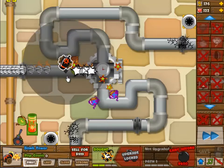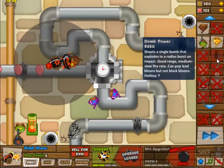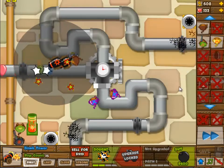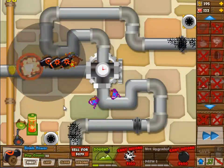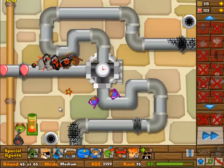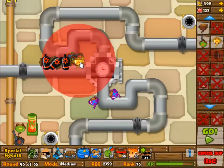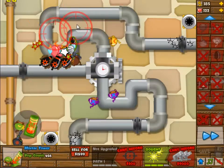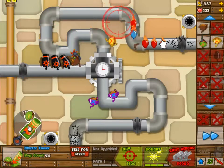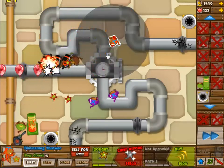Two of the boomerang monkeys at three-and-two — well, three-and-zero at the bottom. Yeah, one of them is now three-and-two. I upgraded it to see if I actually could do it before round 40. You needed that for round 40 because there's really no other way to defeat those ceramic balloons otherwise.